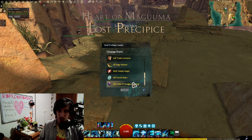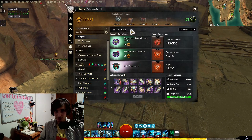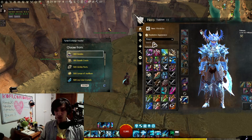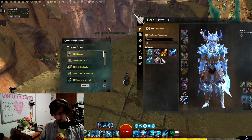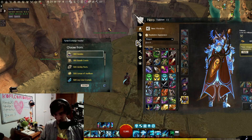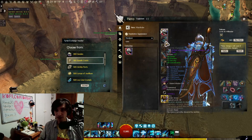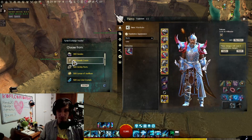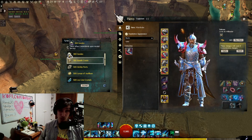Opening it, you can pick from a lot of options. Geodes I'd probably not recommend unless you're going for specific collections like the fossil collections from Dry Top, or if you're doing a Generation 1 Legendary collection that asks for some geodes. Bandit Crest I'd also not recommend unless you're going for the Carapace pieces from Silver Wastes — it's super easy to farm Silver Wastes anyway. Airship Parts I wouldn't recommend either unless you're desperate for the currency to get certain exotic armor, but doing Verdant Brink every day gives you so many airship parts that it's not worth it.